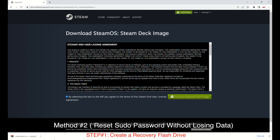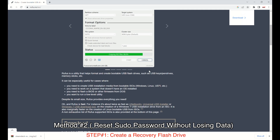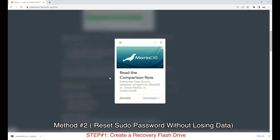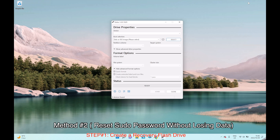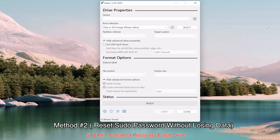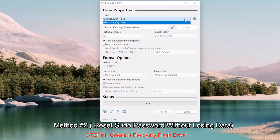Once the download is finished, move to the Rufus website and download Rufus — also linked in the video description. We need Rufus to write the recovery image to our USB flash drive. Click on Rufus 3.2 and download the latest version. Once downloaded, click on Rufus and run it. Minimize the browser, then plug the USB flash drive into your PC. You can see the USB flash drive has been detected by Windows.